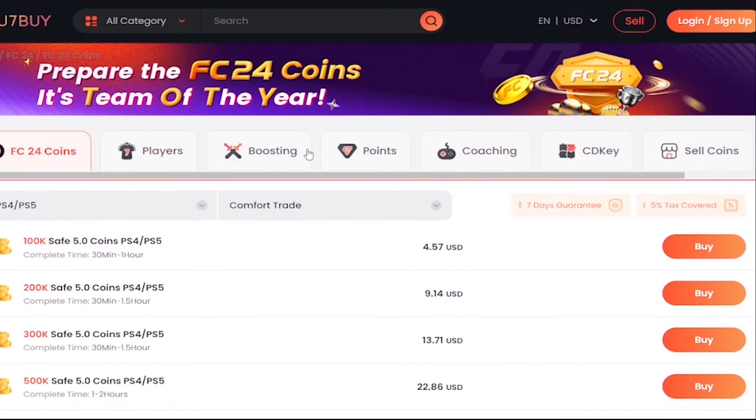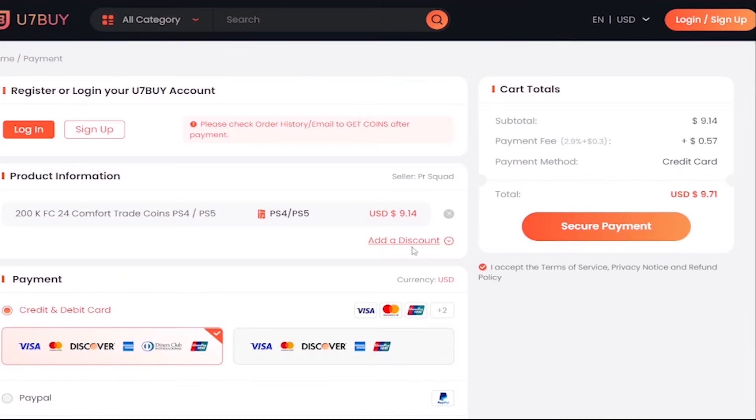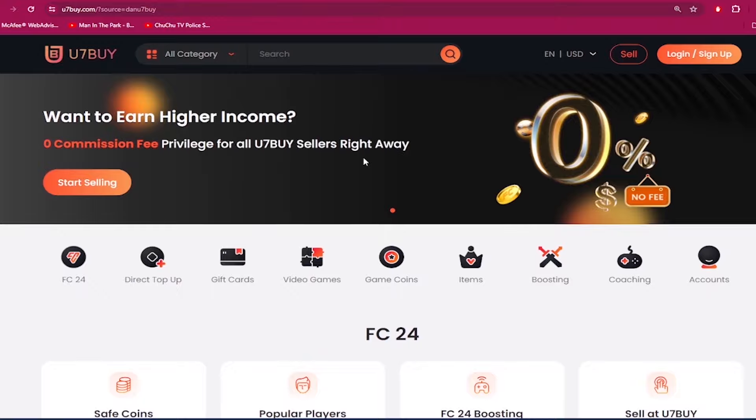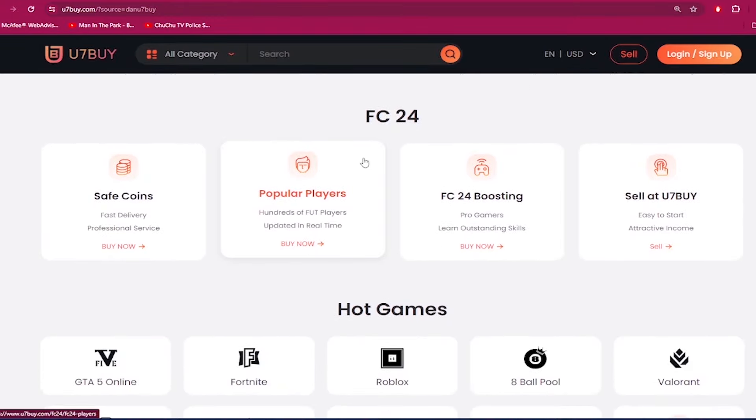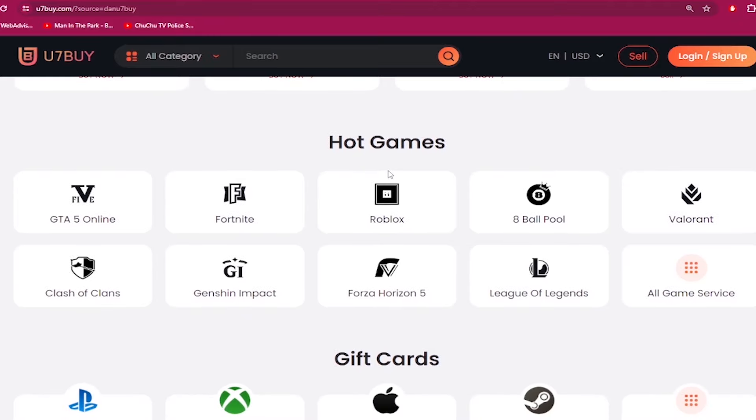What's good guys? If you need to make your ultimate team stronger, go to u7buy.com and buy yourself some cheap and reliable FC24 coins. Once you head over to u7buy.com, make sure to use my discount code 'dan' to get six percent off your next purchase. Apart from FC coins, u7buy.com also provides game services like mobile games, gift cards, game keys, and more. Click my link in the description and enjoy the cheapest prices.